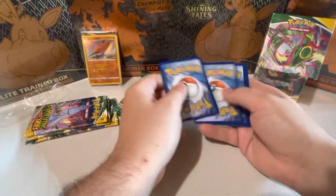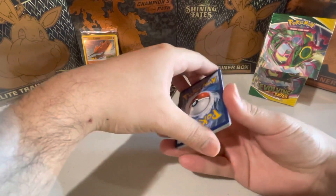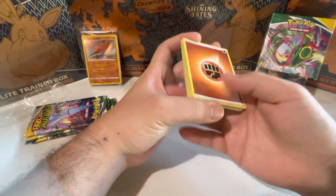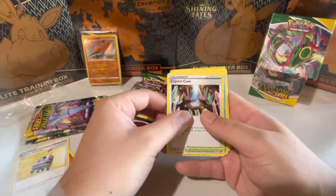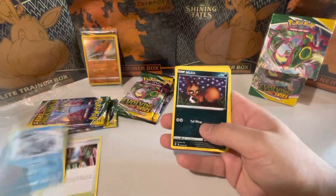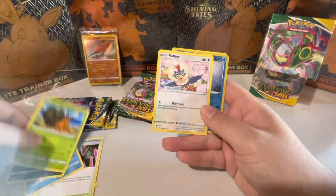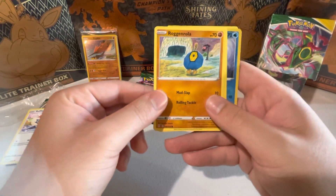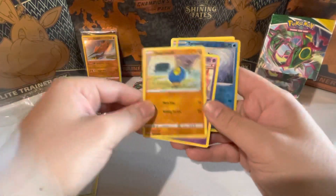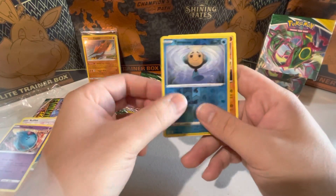One, two, three, four. We got lightning energy, fighting energy. Crystal Cave. Rufflet. Oh, let's get one! Wobbuffet.